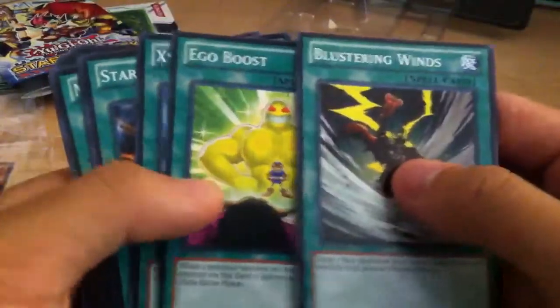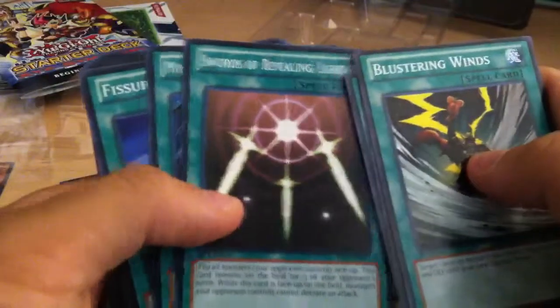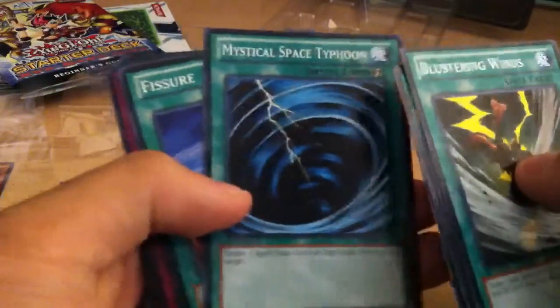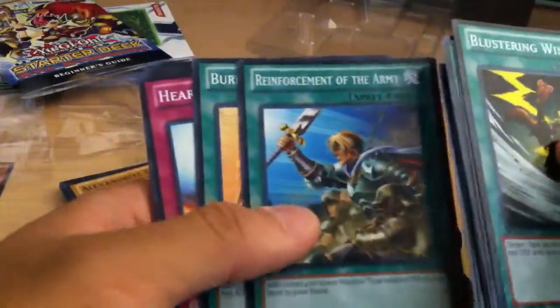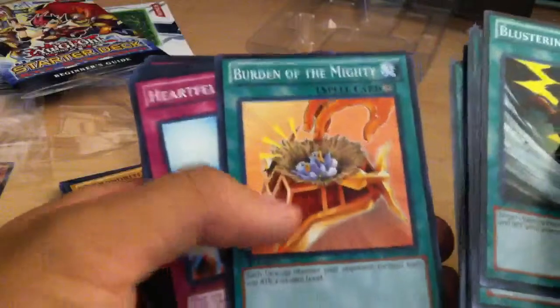For the spells, you got Blustering Winds, Ego Boost, XYZ Energy, Star Changer, Swords of Revealing Light, Mystical Space Typhoon — obviously a staple — Fissure, Gravity Axe Grarl, Reinforcement of the Army — that's a nice card — and Burden of the Mighty. That's it for the spells.